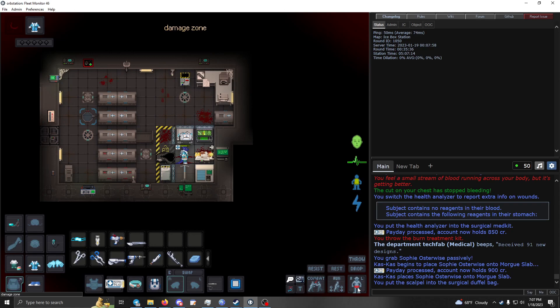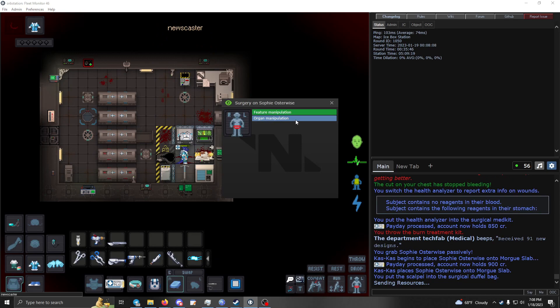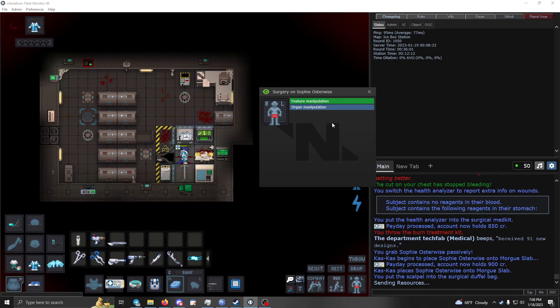First step: grab the surgical drapes. Second step: choose the surgery — it has to be unobstructed so they need their clothes off. Choose organ manipulation since you're taking something out. If you're new and don't know the steps, they're the same every time and it'll usually tell you what they are. First step is make an incision — that's the scalpel.